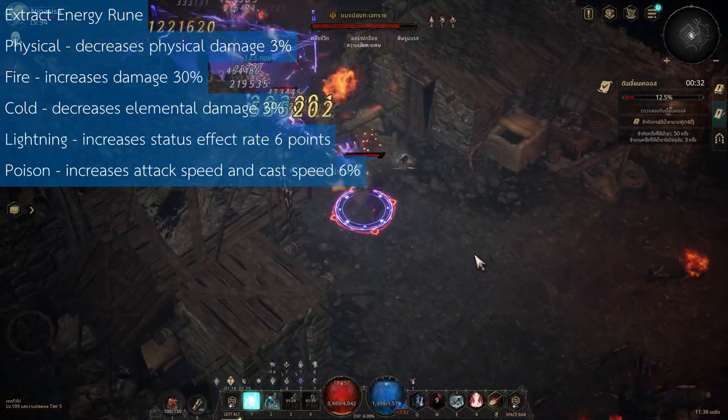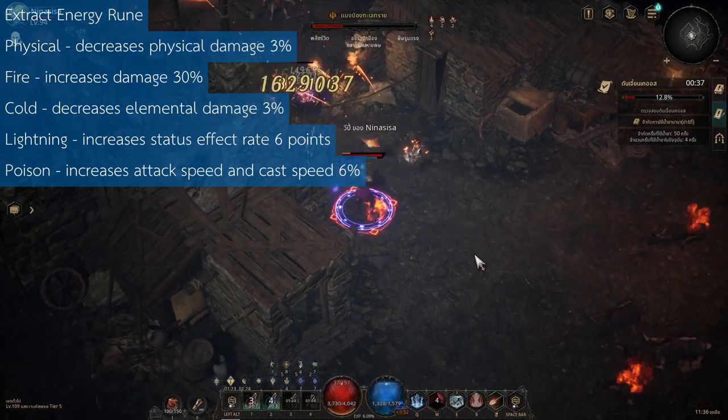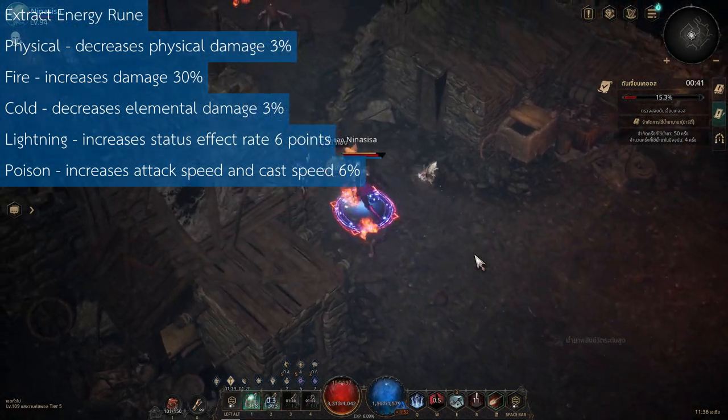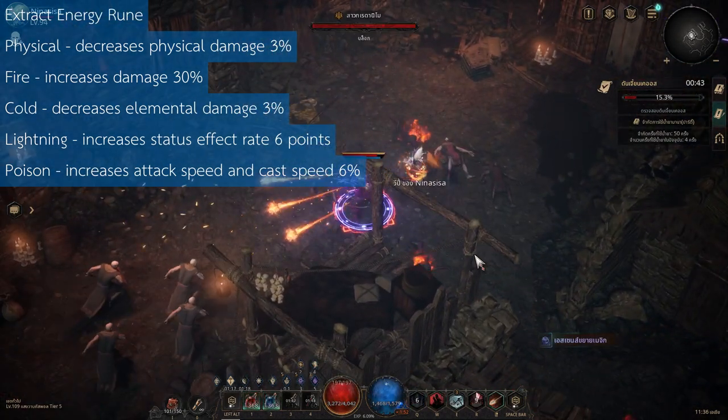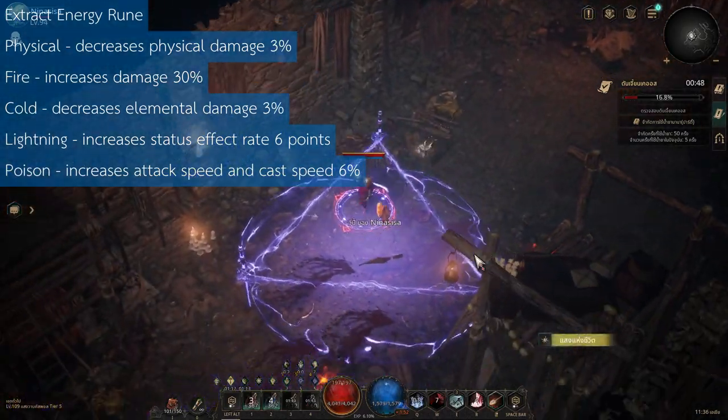I link this Extract Energy rune with 2 skills, burn arrow and lightning chain, to get 2 kinds of energy simultaneously. So at 5 stacks the damage is increased by 150%, and enemies get status effects easily: burn, shock, and bind.